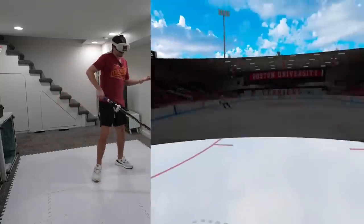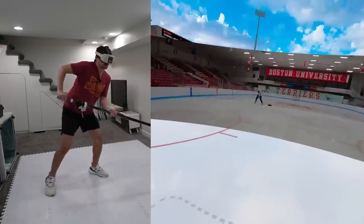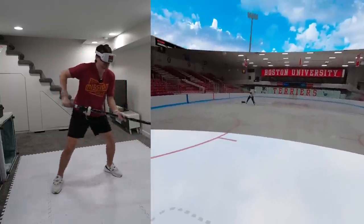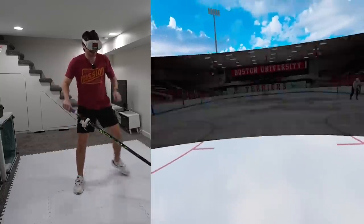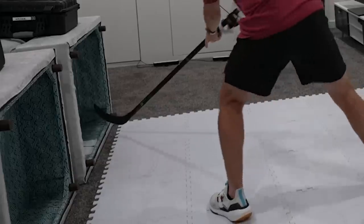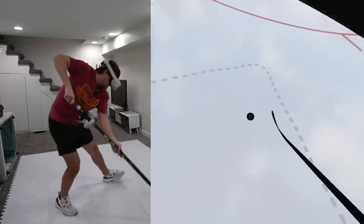You got to at least put it on net. You want me to tip that into my wall? Right at me! I mean, that might've hit me in the chest, but hey, it counts. We're starting to figure this out here. So we can actually go for the rebound. I got a couch there, but we could go for the rebounds if I had some space.